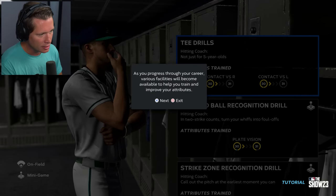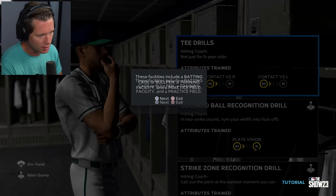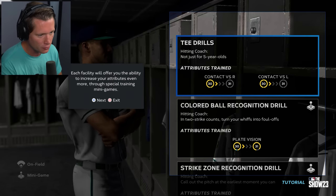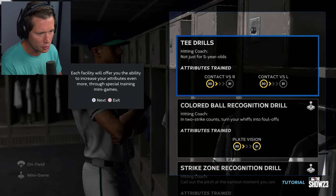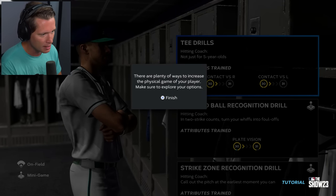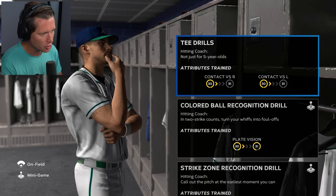All right, we're gonna go hit the batting cage. As you progress through your career, various facilities will become available to help you train and improve your abilities. These facilities include batting cage, bullpen, training facility, and practice field. Each facility will offer you the ability to increase your attributes even more through special training minigames. There are plenty of ways to increase the physical game of your player. Make sure to explore your options.